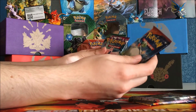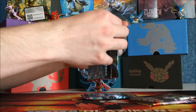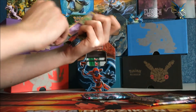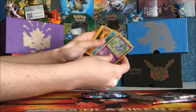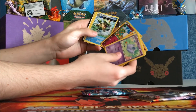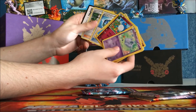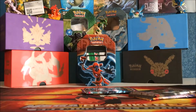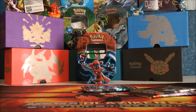We're going to start with Primal Clash, and then move on to Phantom Forces and Roaring Skies - so Primal Clash first. Here we go. I am not doing a card trick because I am lazy. We got a reverse Marill and a Ludicolo, and a Weakness Policy - I don't even know what that is. Didn't get anything special, so you don't get a code, sorry.